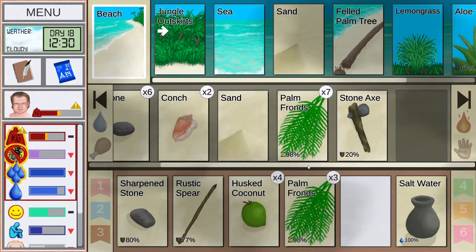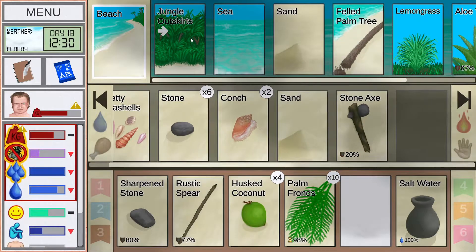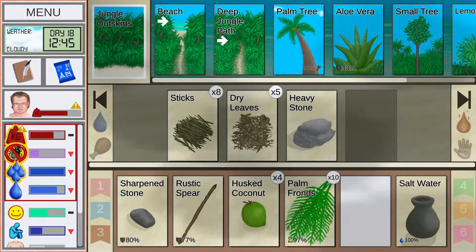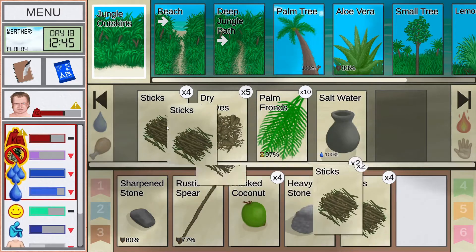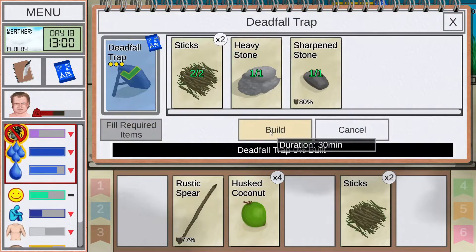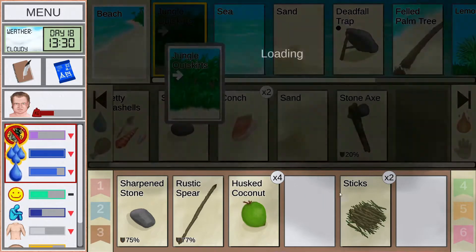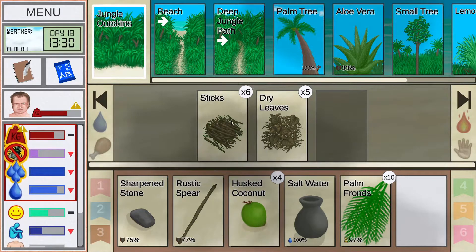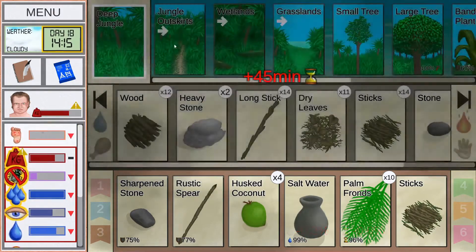We might as well bring a few of these — we can use them for crafts and also for the compost bin. The other thing I kind of want to do is set up a trap. I brought too much for the seagulls. Alright, let's head to the jungle, to the wetlands.